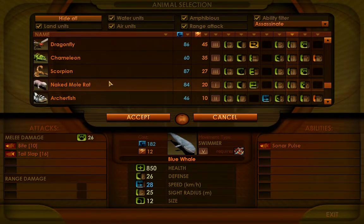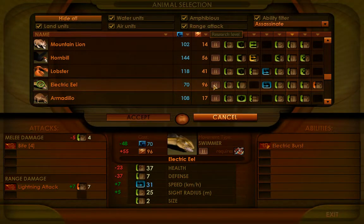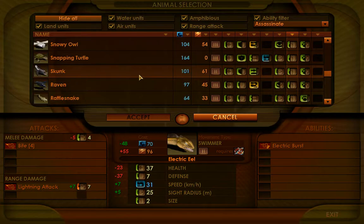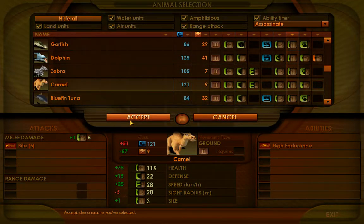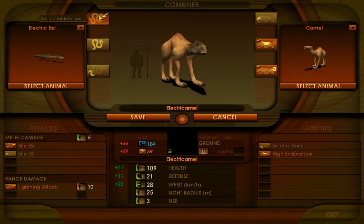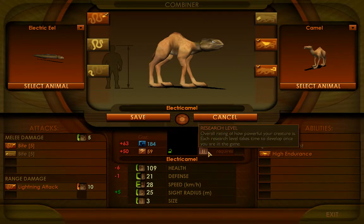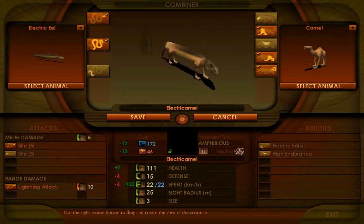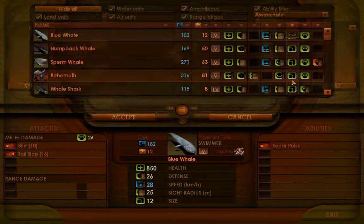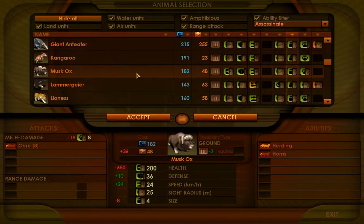The electric eel starts at size two and is a level two unit. I want to go to level three, so I'm going to bump up to a size three unit. Let's look at this camel — this would give me 10 lightning attack instead of seven. But I'm still at level two, and I want it amphibious. It is amphibious and meets all the criteria, except it's level two and not level three. I'll try going up to a size four unit — let's pick the musk ox. Now we're at level three: 13 damage and it's amphibious. This matches my criteria.